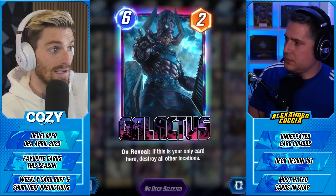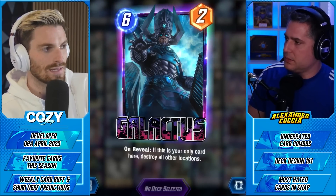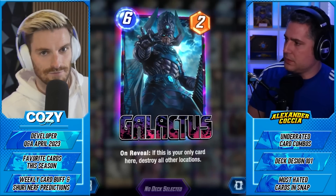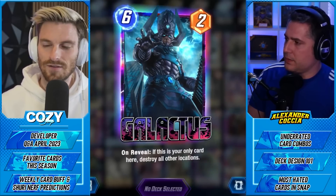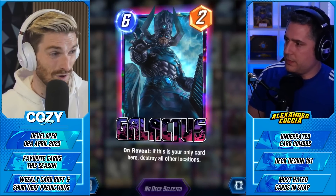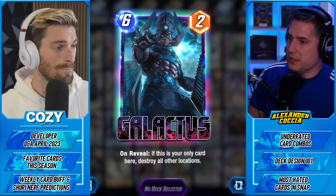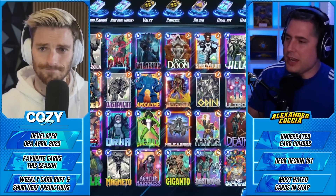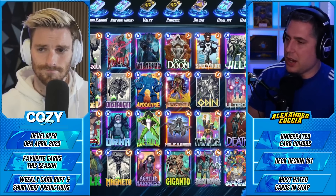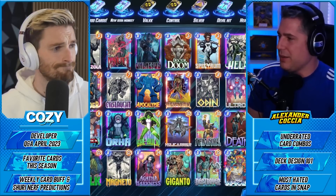The opponent who built the Galactus deck has a significant advantage because they're ready for the one location. He needs to be in line with something like Mr. Negative — good cube gain, a lot of risk, a lot of reward, but not too much. People hate him because he messes up a whole lot. It's not an engaging experience for the person getting Galactus'd — it erases the entire game's progress, especially when they've docked your entire hand into the other lane getting ready for turn-five Galactus into Knull.